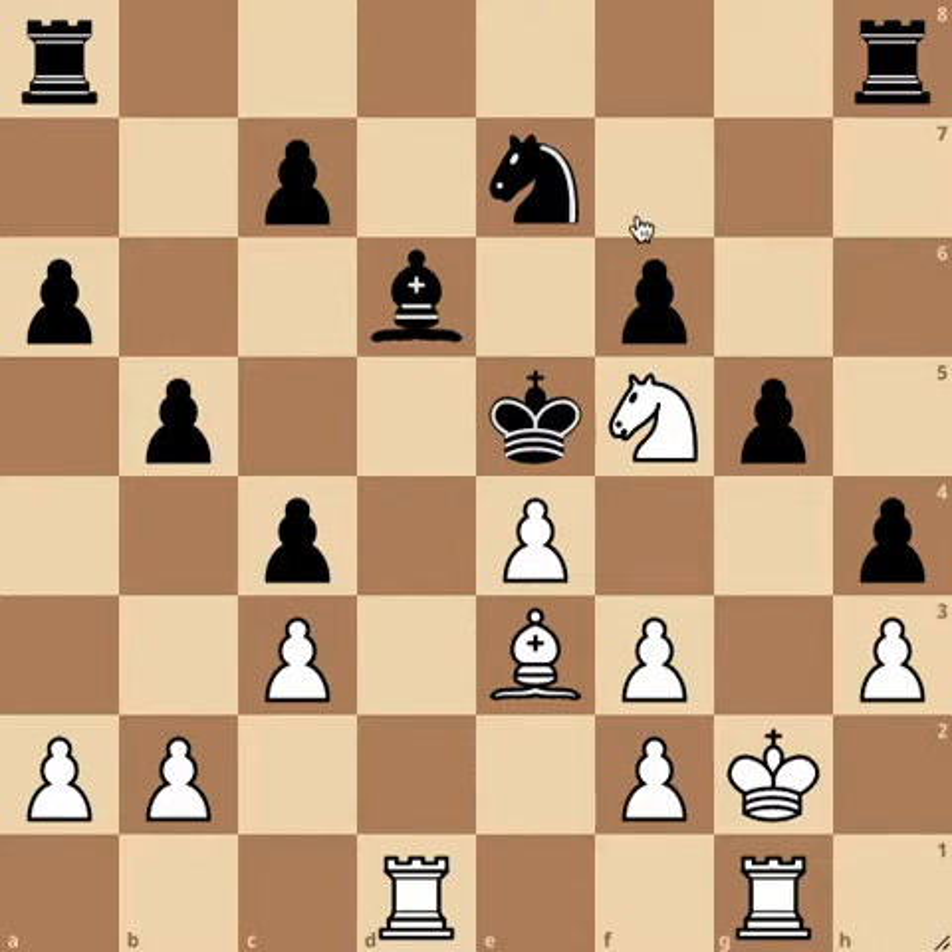Right now we have to make a move that protects the square on e6. Try to find a move that controls e6. I'll give you five seconds to think — you can pause the video, and when you have your answer, come back and I'll tell you.